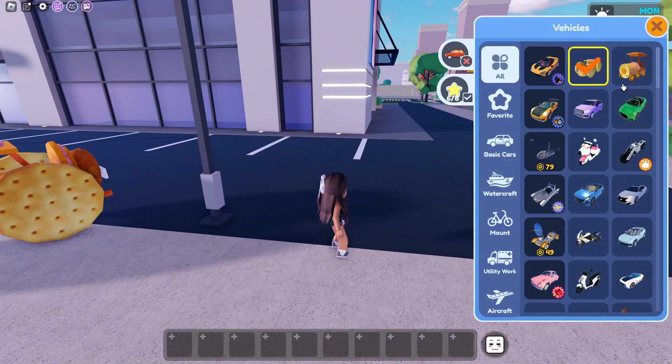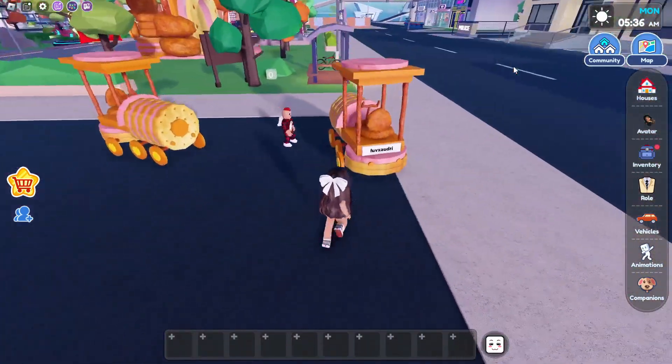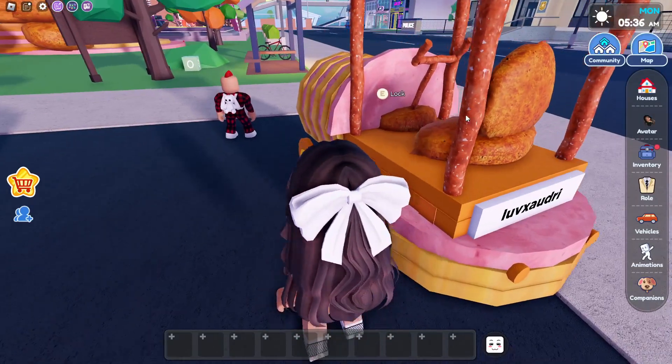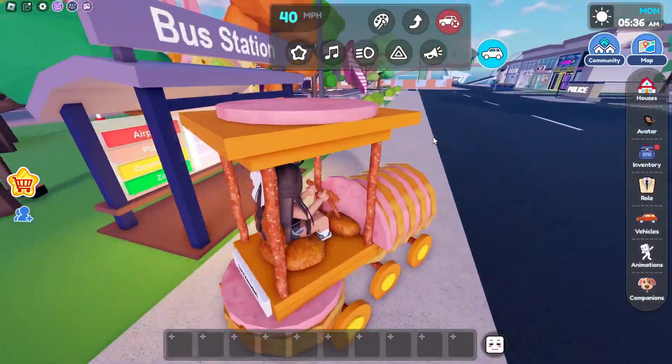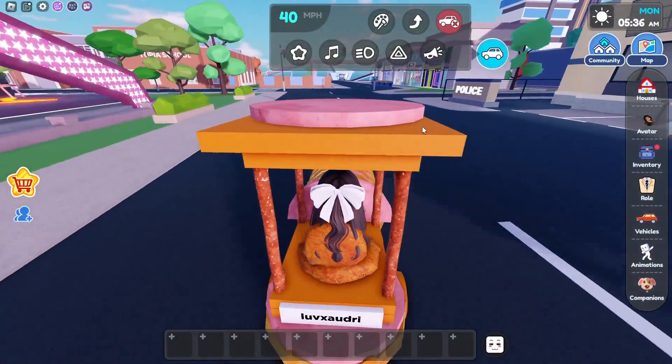Now for the second car — this is the second car, and it has like some chicken nuggets, some crackers and ham. And the chicken nugget seat! So let's go ride this around. This is my new favorite car.